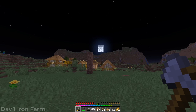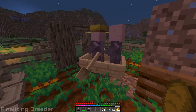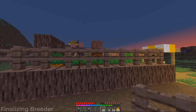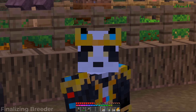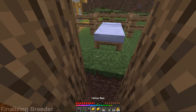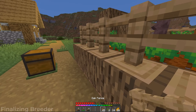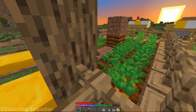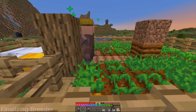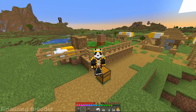First, we need to go back to the villager breeder. We have two guys stuck inside this boat — perfect. So now we can close this in. If you have more than two guys in here, you're going to have to get one out. But first we actually want to replace these two beds — one right there and one on the other side. Then close these guys in, remove their boat, and turn all of the crops you see into farmland. That is our villager breeder done and ready to go.